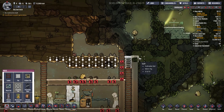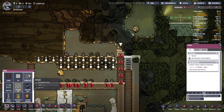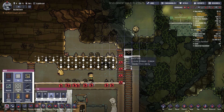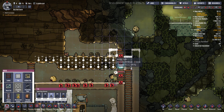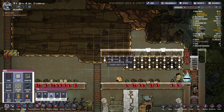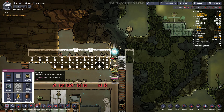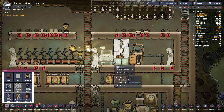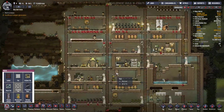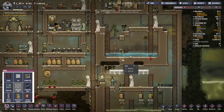Là on va peut-être fermer. Je pense qu'on va faire un sas en fait. Ça va nous permettre de vraiment clôturer la base. En hauteur à droite. Parce qu'ici on a du slime, je veux que ce soit fermé correctement. Est-ce que ça pompe toujours bien ? Ça pompe. Du coup ça se remplit un petit peu maintenant.